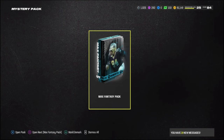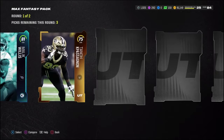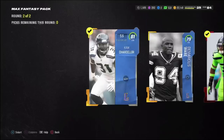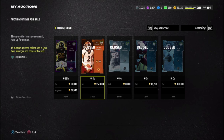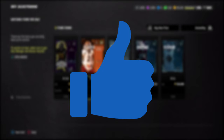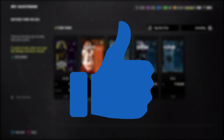I lied — one more mystery pack, I promise this is the last one. It's a max fantasy, so we're definitely not getting anything good. 81 Malik Willis, 83 Jimmy Garoppolo in the second round — not looking good. 83, 83 — that's gonna be it. We had two really decent pulls, three if you count the 90 overall Ed Too Tall Jones. I'll sell David DeCastro and end the video there. Hope you enjoyed — consider subscribing, drop a like, and I'll see you in the next one.